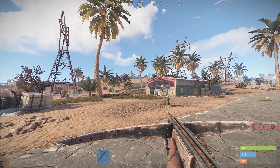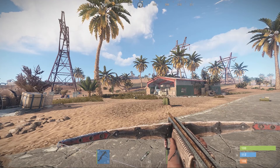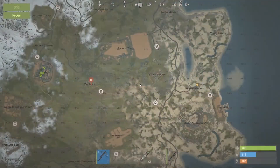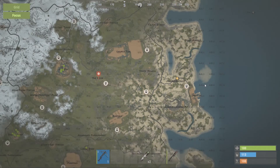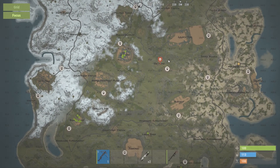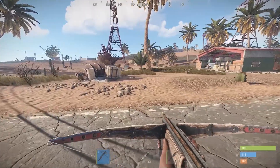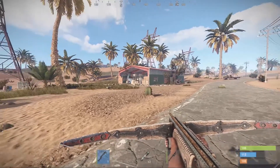Hello ladies and gentlemen, welcome back to another Rust monument guide. I'm your host Biolaser. Today we're going to be talking about the mining outpost. Before you get the idea that it's always going to be on the right — no, all mining outposts are different. All Rust maps are procedurally generated, which means they're always random and never going to be the same map, no matter what official server you're on.